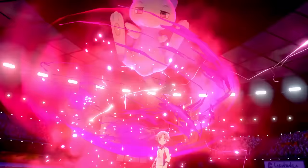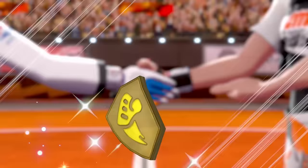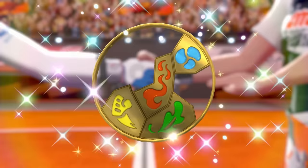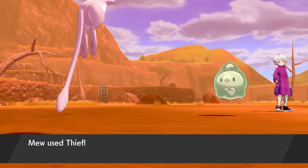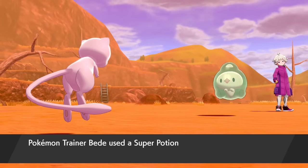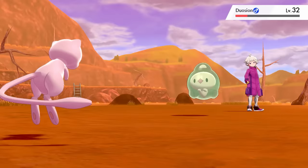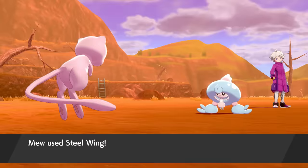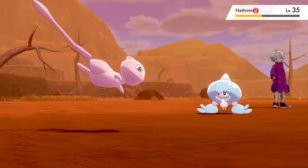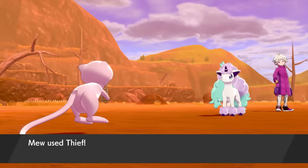With just G-Max Machamp left, we Dynamax and two Max Airstreams win the battle. Bea hands us the Fighting Badge, and now it's time to stop evil Bede from smashing up the mural outside. Duosion falls to Thief, though it uses a Super Potion; a second Thief finishes it. I use the wrong move on Hatrem but follow up with two Steel Wings to take it down. Gothitelle is swept with Thief, and Ponyta is also taken down by Thief to win the battle.